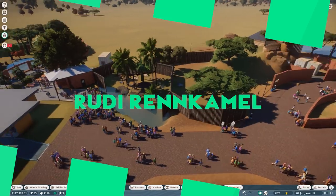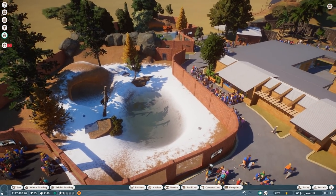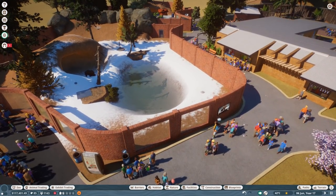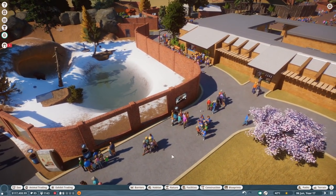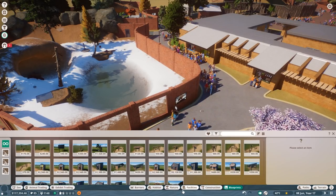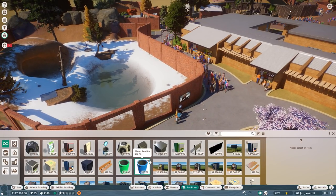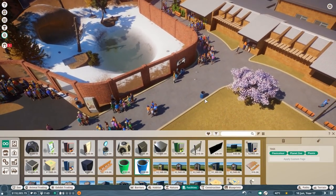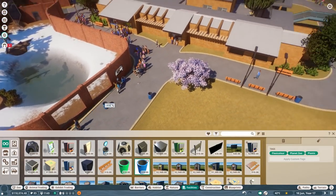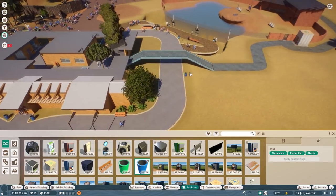Alright guys, welcome to the last episode of my Fix the Zoo project. What happened is very unfortunate. I already said it will end here, but my biggest issue is that I'm basically also done with the zoo. I can't do anything since at the moment there is no single animal for cash available in the Frontier Store for like over two hours now.